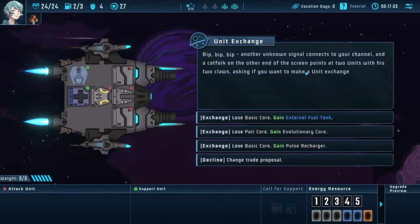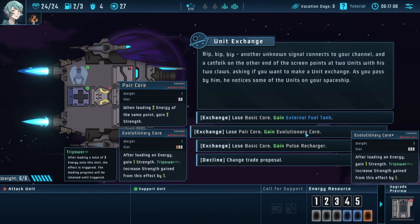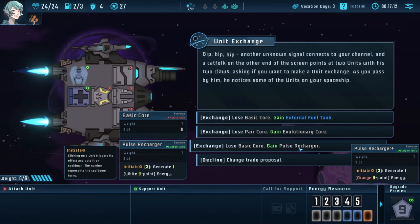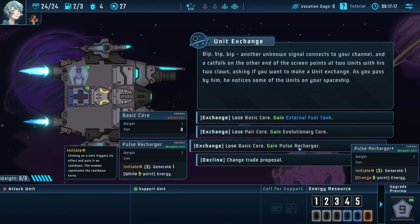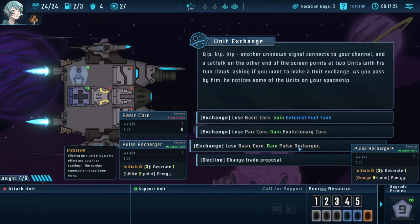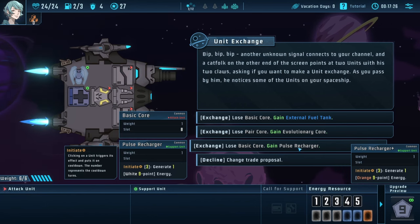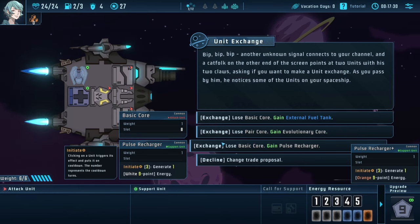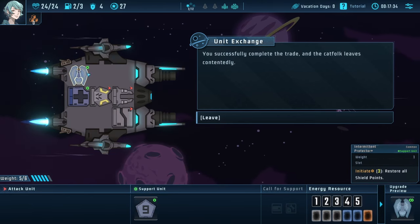Let's do an event: 'gain an external fuel tank — at the start of battle, gain two temporary fuel.' That's kind of nice. There's that evolutionary core again. Pulse recharger: gain one orange nine point energy. Whoa! So if we throw a three on there, it takes an orange... hard to read that one. Let's take it — we'll see how it works.